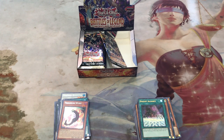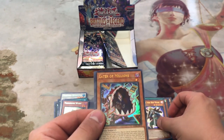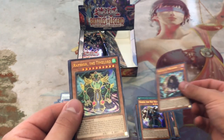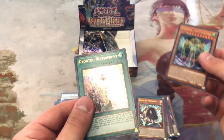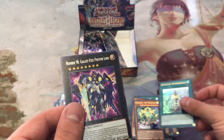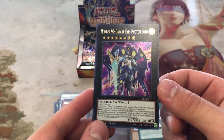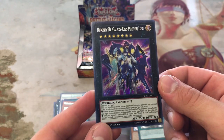One pack left on the right side. Ten of the Sky Star, Eater of Millions, Wrap Beyond the Time Lord, Coyote Waterfront, and Number 90 Galaxy Eyes Photon Lord! Awesome — it's actually a really good card. We'll take that.